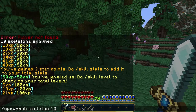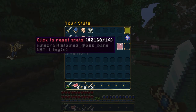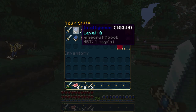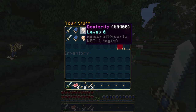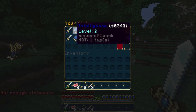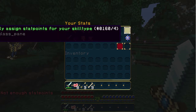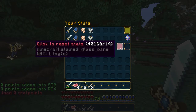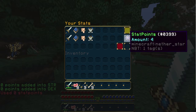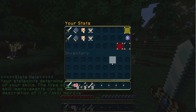If we type /skill stats, you can add stat points to your skill. Click on strength to level it up. I've added points there and I've got no more stat points. You can also reset your stats and put them back. If we do /skill improve, I don't have enough souls, so we'll add some using the set command.